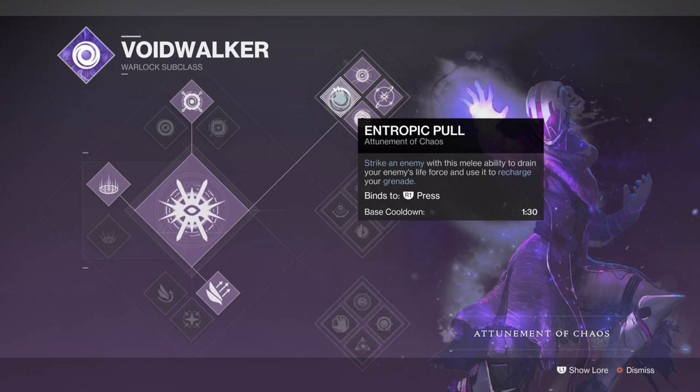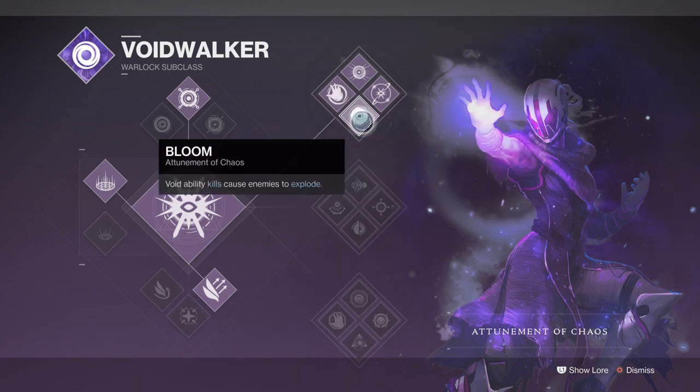Vortex grenades with Contraverse and Chaos Accelerant make a deadly combo for causing extra damage against combatants, specifically champions, and the fact that you'll be getting back a random amount of energy means your grenades can do more damage over a hefty amount of time. On top of that, we also have the Entropic Pull ability to quickly charge grenades and the Bloom ability that can trigger a Void Explosion, useful for taking out a number of combatants caught in the blast.